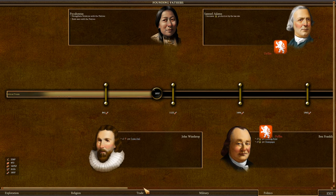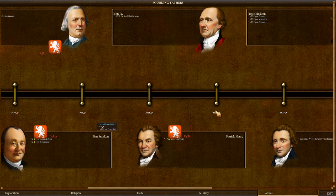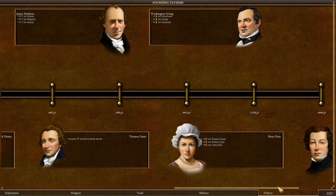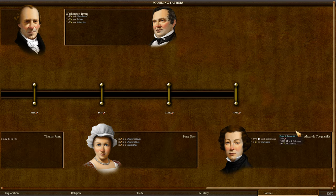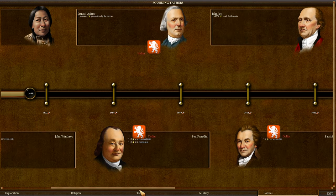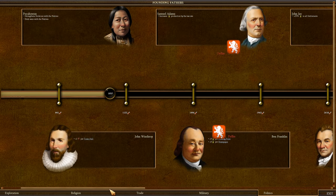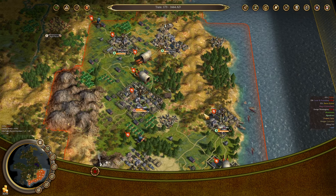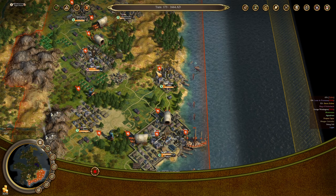There are a couple more founding fathers we should have access to — John Jay gives plus 25% Liberty Bell production in all settlements. We can get some more from Washington Irving and Alexis de Tocqueville, but not a whole lot. We've gotten most of the Liberty Bell production improvement founding fathers. We are going to need some more ore miners here pretty soon.